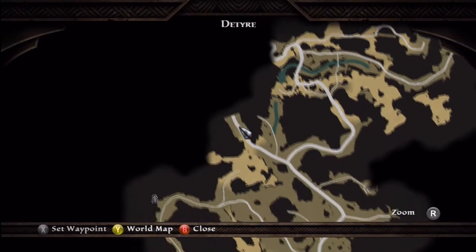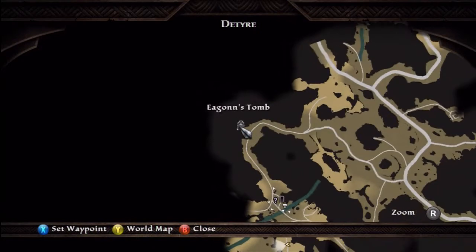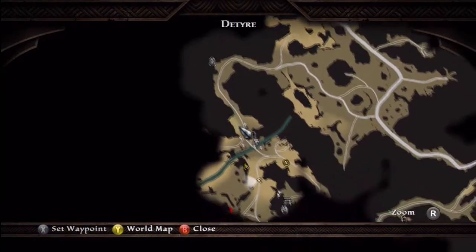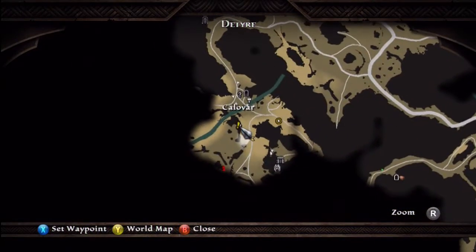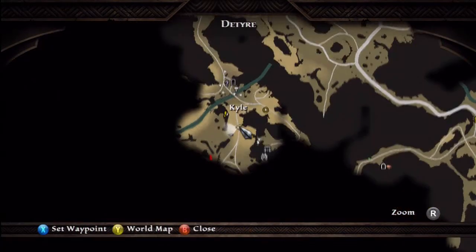Here is the entrance to Detri. We're going to go down, go across here, and just go down this pathway, and then you're going to hit a mining camp. This is the mining camp. Then you're going to go up, and right here is where you're going to be.